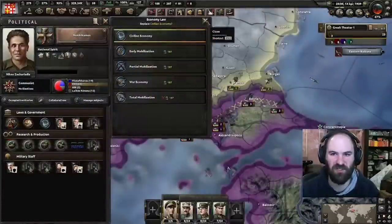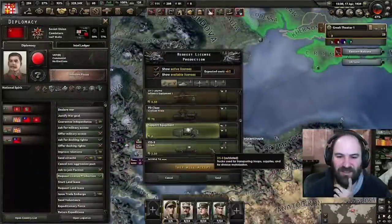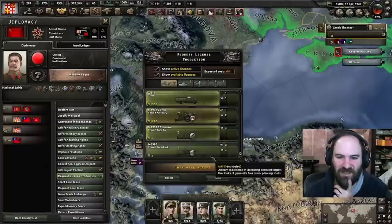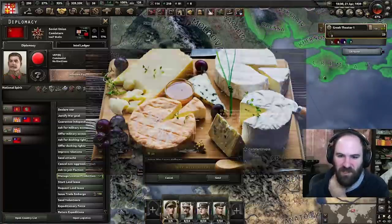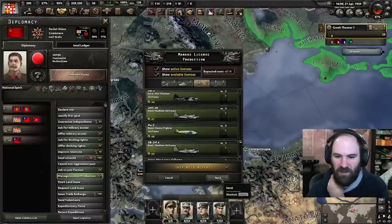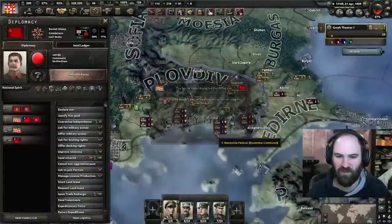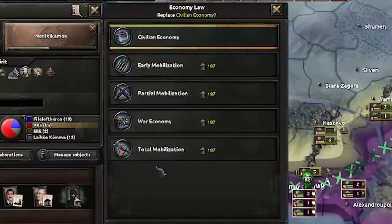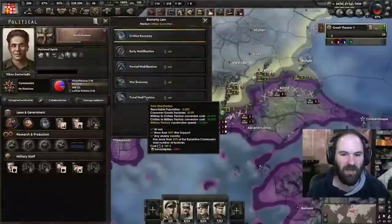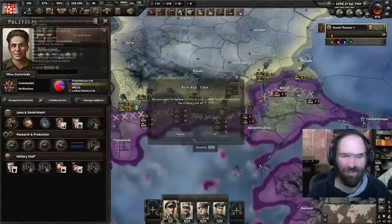Total mobilization is not an option yet. Let's see if we can cheese it — we'll buy these licenses. Yes, this is rather cheesy, so if you don't want to do this, I understand. It's going to cost us 14 civilian factories, and hopefully that will do the trick. Total mobilization — yes! Okay, so next, as soon as we have 150 political power, we're going to get extensive conscription. Since the war will be ending soon, we need to get a justify war goal on Italy — it's only 16 political power and only 80 days.